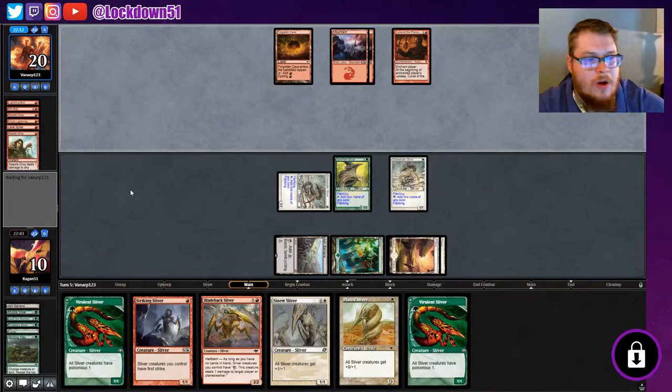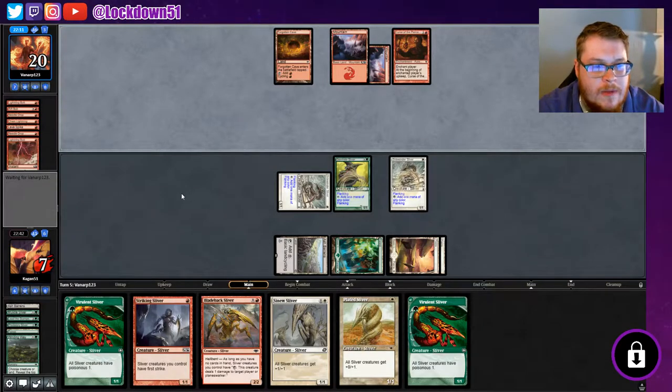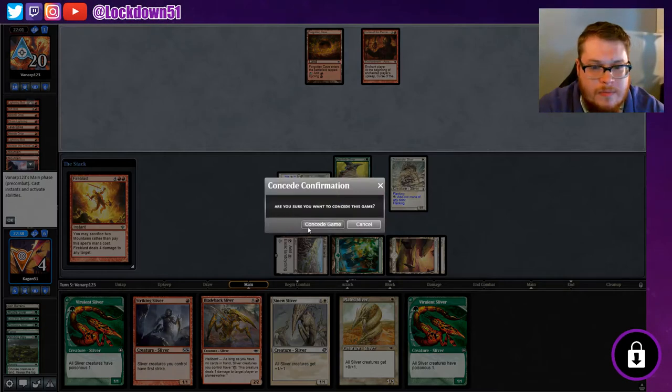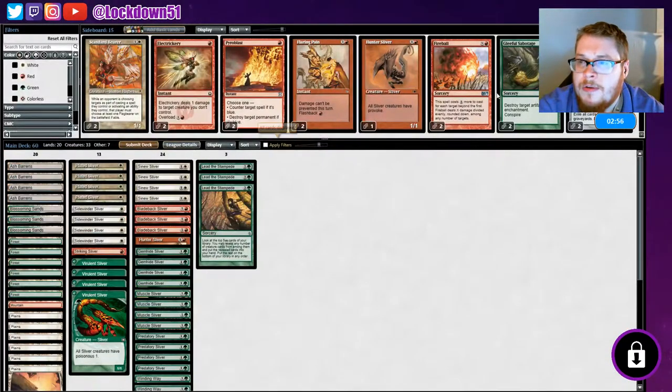They've got four cards left. If they've got the trio here, we just die from Needle Drop and Curse of the Pierced Heart. They've got it, don't they — they have to have it. Yep, alright, cool. No big deal, that's how it goes with Burn.